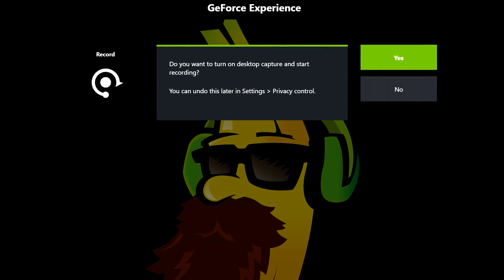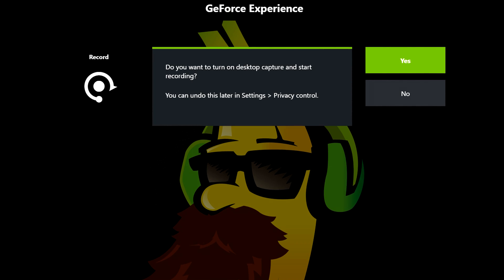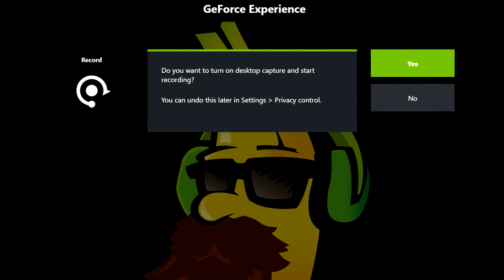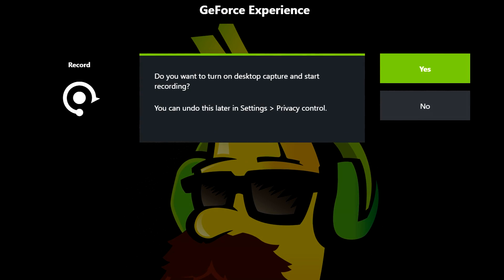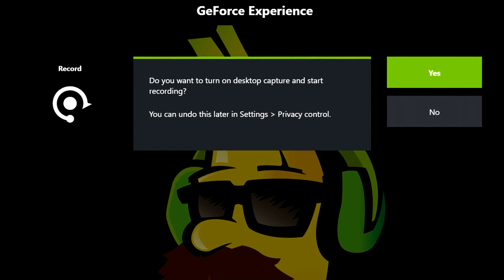Number 3: turn off desktop capture on Shadowplay. This is something that has caused some FPS issues in the past, so turn it off while playing since you won't need it anyway. I don't mean turn Shadowplay off completely, even though that will give you an FPS boost — you can still use it in game. I'm just talking about desktop recording. Hopefully it helps you.